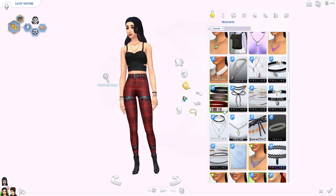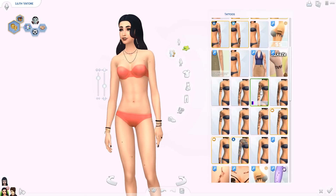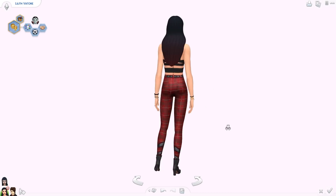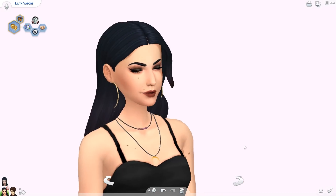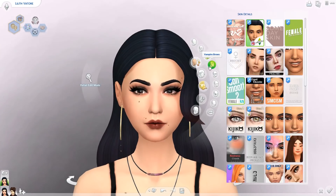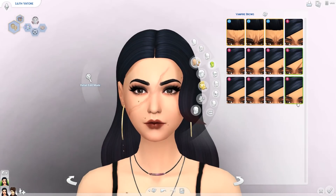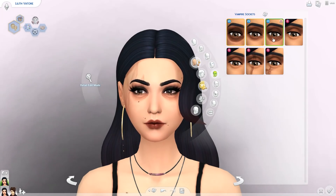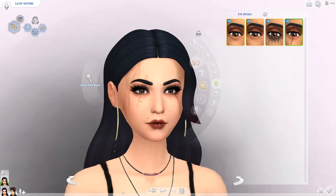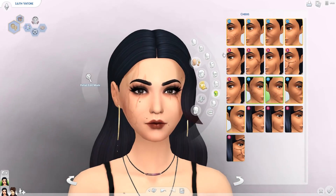She doesn't have the short bangs anymore, but honestly I tried so many different hairs and this one was my favorite. Then we're going to make over her dark form as well — I'll copy this over and give her some cracks on her face. Off-camera I also changed her eyes to red, which you will see in the screenshots in just a little bit. I think she turns out pretty cool.